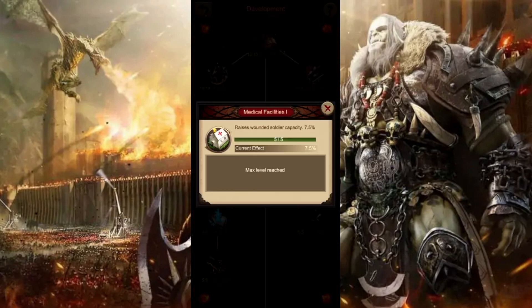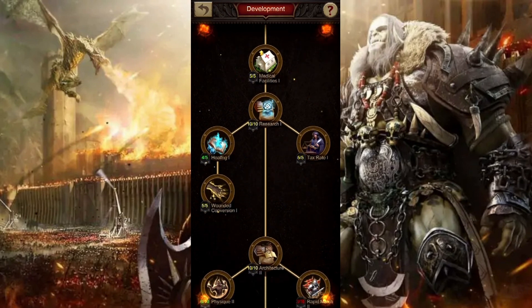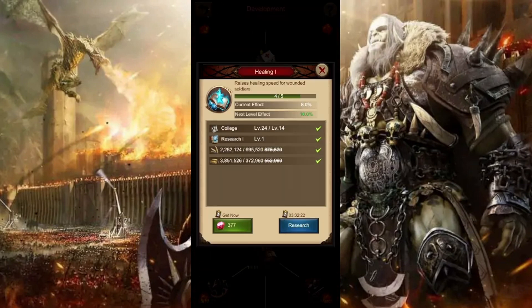Medical facilities is very important at the beginning of the game because it increases your soldier capacity for your wounded by 7.5%. This is really important because if you are in an unfriendly kingdom, you are going to get attacked at some point and you want to make sure you can save as many troops as possible. Medical facilities helps make that happen. On top of that, healing 1 raises the healing speed for your wounded soldiers, so if you are having people attack your city frequently, increasing the healing speed for your wounded soldiers is very important.